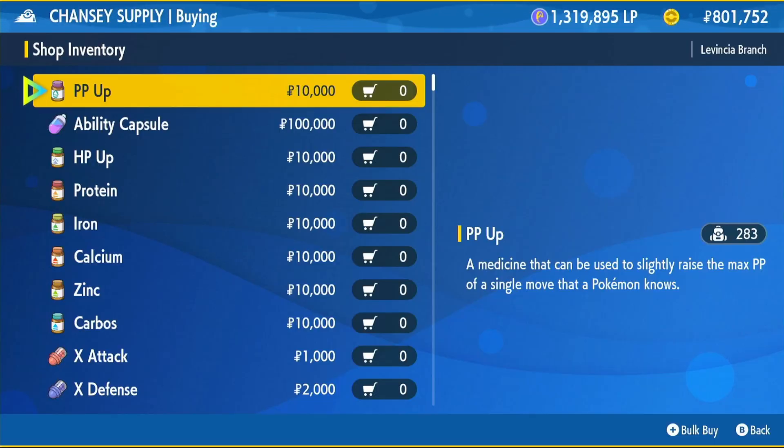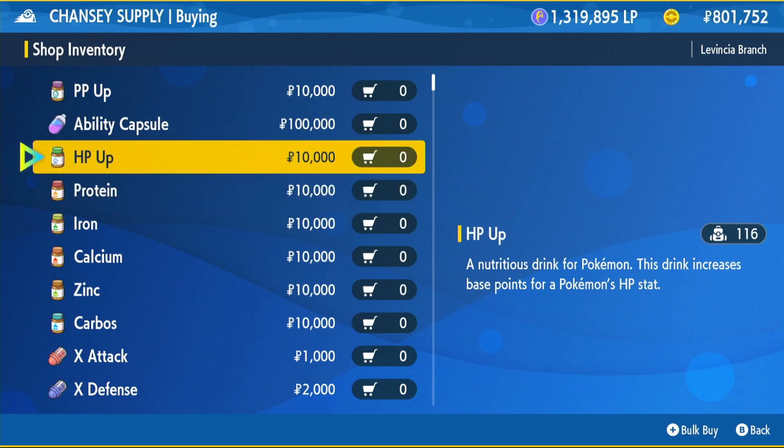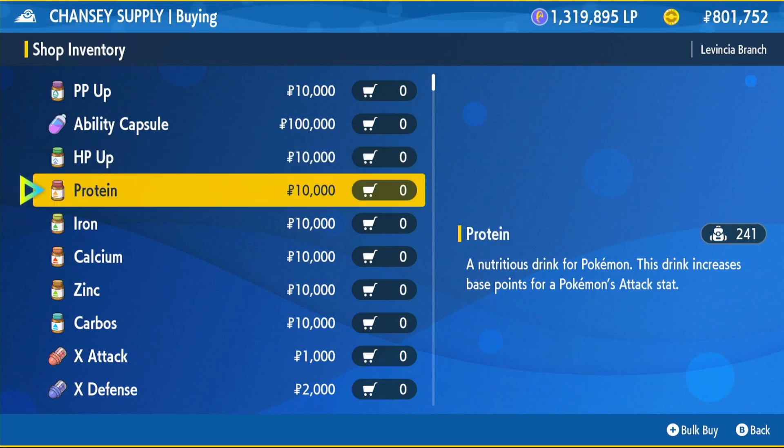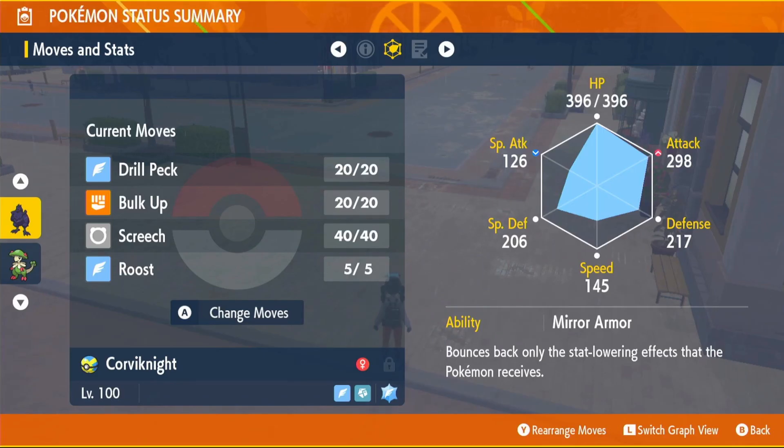Once out of the shop, turn right and head towards the Chansey Supply shop — it's the green and black one. From this shop, buy an Adamant Mint and your EV items. Your EV items will be HP and Attack, so buy 26 of each for 520,000 Pokédollars. Scroll down to your mints and buy an Adamant Mint for 20,000. The Adamant Mint raises Attack and lowers Special Attack — we're a physical attacker, so we don't need Special Attack.